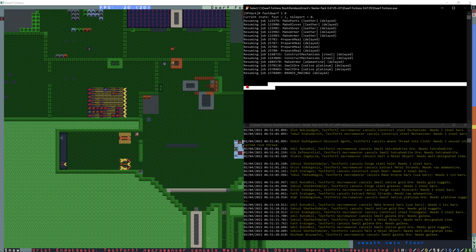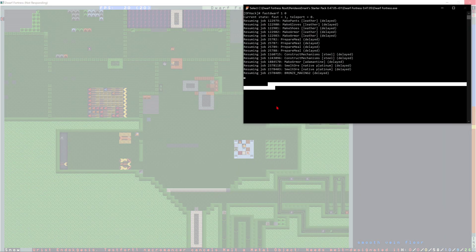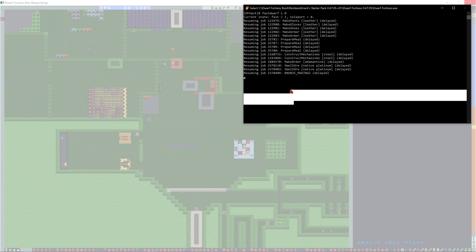I see it just did it right now. If I click on Dwarf Fortress, now it's frozen out. And then to fix this issue, I just have to go back into DfHack here and click pretty much anywhere in here and press Enter.